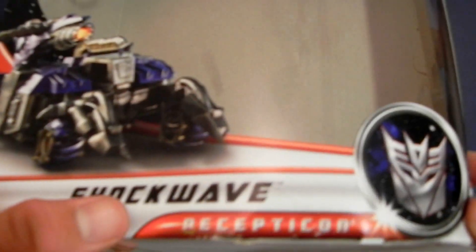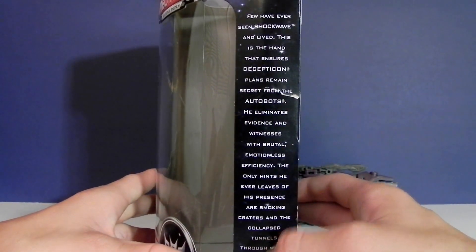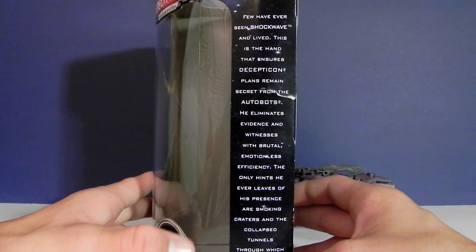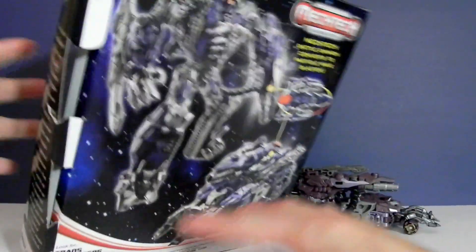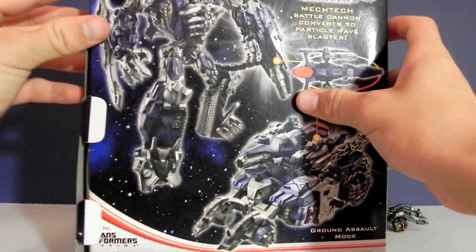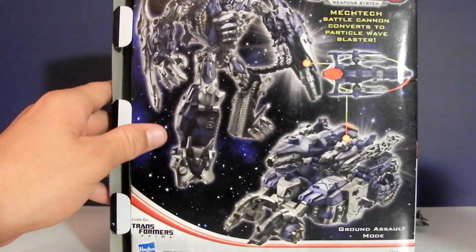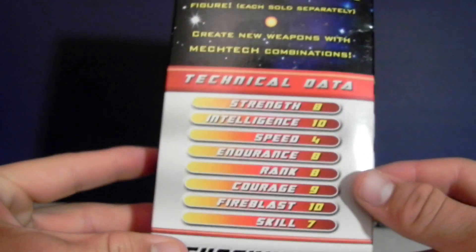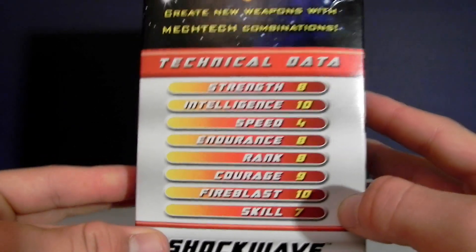Packaging for Shockwave real quick. It shows a nice CGI picture of Shockwave — Shockwave Decepticon. It shows Shockwave's bio. It says: 'Few have ever seen Shockwave and lived. This is the hand that ensures Decepticon's plans remain secret from the Autobots. He eliminates evidence and witnesses with brutal emotionless efficiency. The only hints he ever leaves of his presence are smoking craters and collapsed tunnels through which he travels.' That's fantastic. Nice picture of Shockwave shows you his mech tech weapons, ground assault mode. Look for Transformers Prime on your hub. His technical data: strength 8, intelligence 10, speed 4, endurance 8, rank 8, courage 9, fire blast 10, and skill 7.